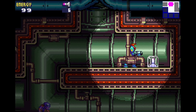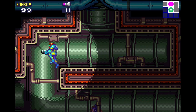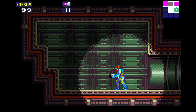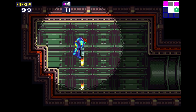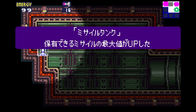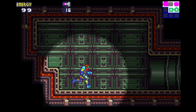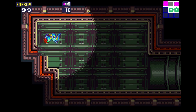Coming up to Arachnus, you want to pick up the first two missile tanks. The first item you pick up, and then into the ruins to the left, pick up this missile tank as well. Take note of the background patterns — you want to run up and shoot when you get to the halfway point of this pattern. Any earlier you shoot over the block; any later you miss it entirely.